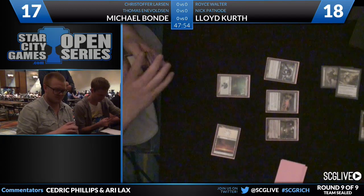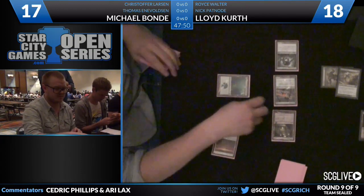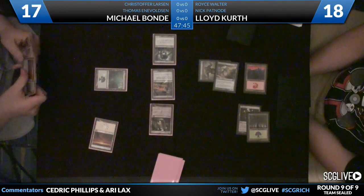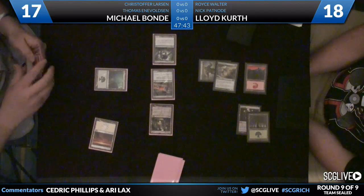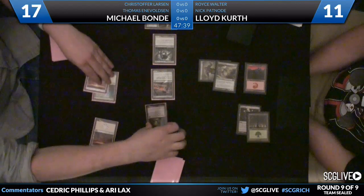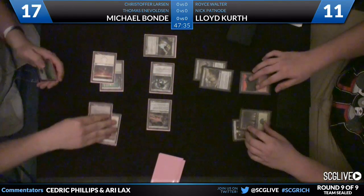Bond not going to put land to pump up — I'm a little surprised. So he's going to come in for two, four, five, six, seven. Well, if he has a two-drop, 11 is the same when you're counting in fours — it's fine. And there is a two-drop, so we're going to slide it down and it's a Deadly Recluse. That's actually a pretty good two-drop right now.